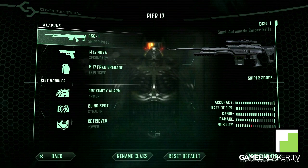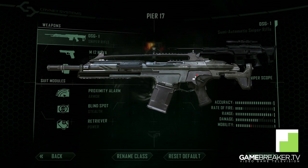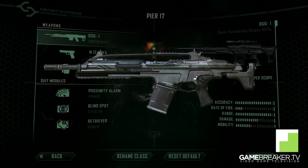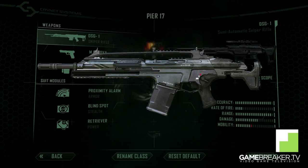We have the DSG-1 Sniper Rifle or the SCAR rifle. I think you should really utilize the sniper when you can, and Pier 17 is one of those maps where you actually can utilize them if you're playing in the right way.